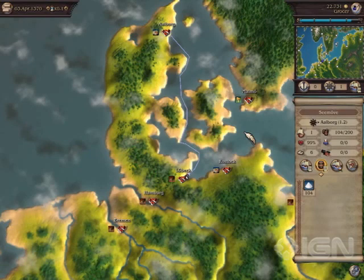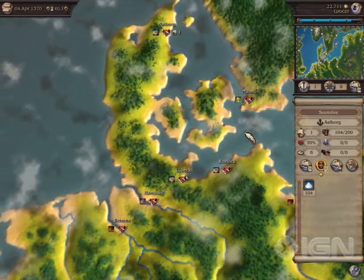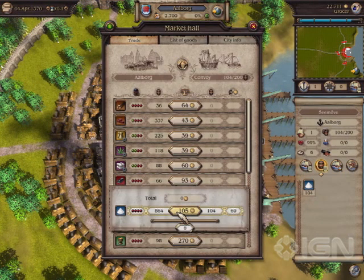As soon as my convoy has arrived, I can enter the city. To do so, I just click on the city. Now I open the trade window again. Luckily, salt is in short supply in Arborg. The price is much higher than the one I paid. To sell my goods, I once again click on the price and then push the slider to the left before letting go of the mouse button.